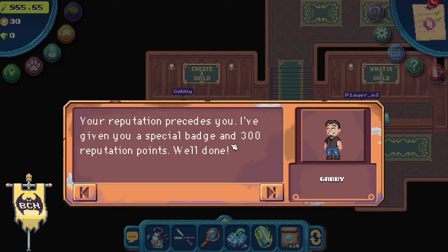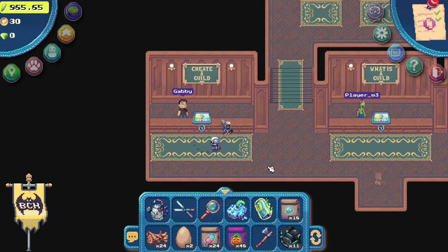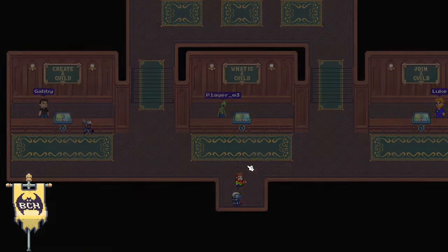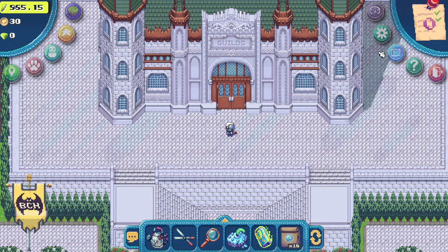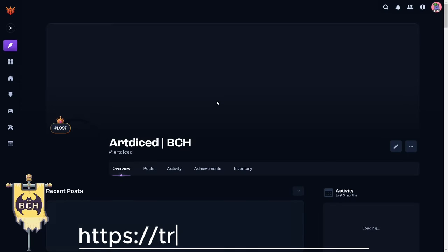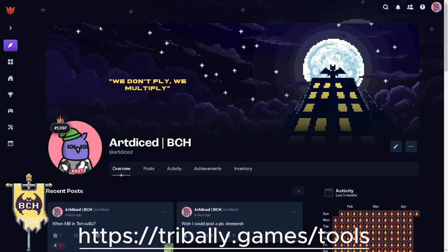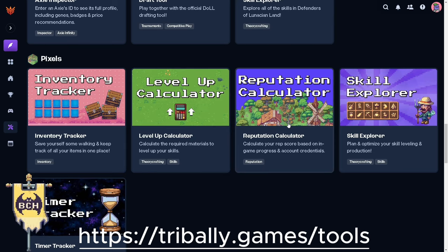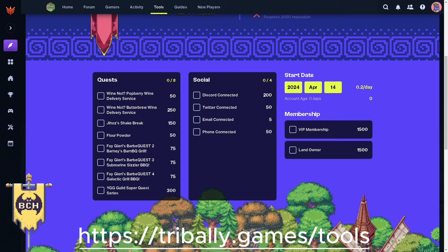Completing the last quest will grant you 300 reputation points. This is crucial since we need to reach a total of 501 points so we can sell in the marketplace. The key progression in this game is to be able to sell in the marketplace to gain profit, increase our coins, and unlock new crafting materials and menus. You can check your current reputation points in the dashboard. The 300 points is now reflected in my account, but we still need around 501 to access the marketplace. There's a reputation calculator on Tribally that we can use to determine what other options we need — I will link this site in the description. The age of the account can also add to our reputation points; the older the account, the higher the points.